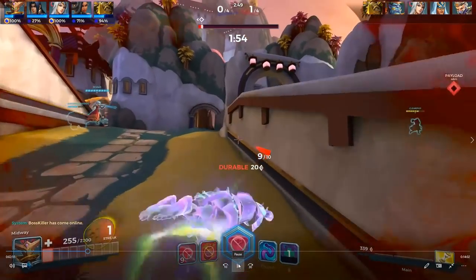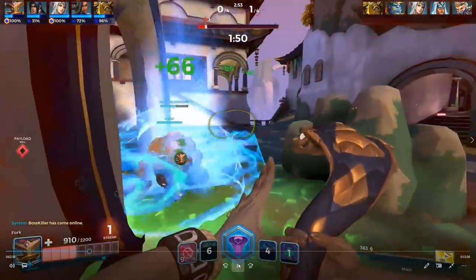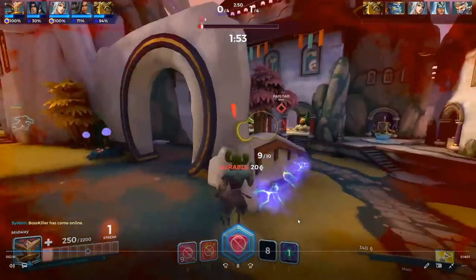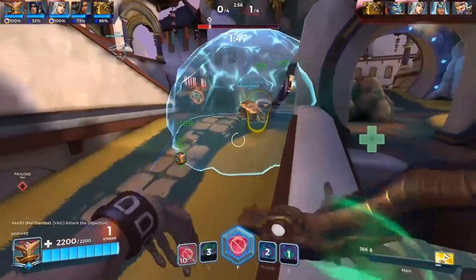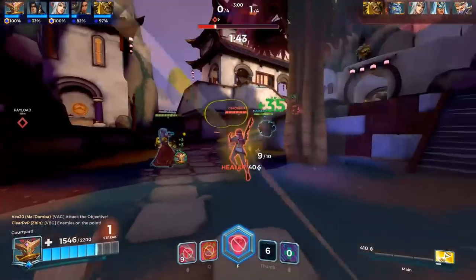Right here I put myself in a terrible position — I'm completely in the open. I should have sat behind the rock or behind the wall. Look at me: I'm in the open. The enemy Makoa shields me which is great, but I was in a bad position. I should have been behind the rock. We go ahead and try to fall back because they Grok ulted.